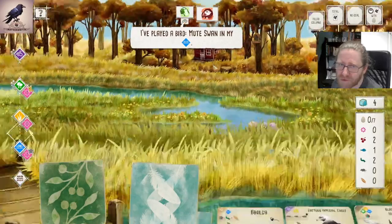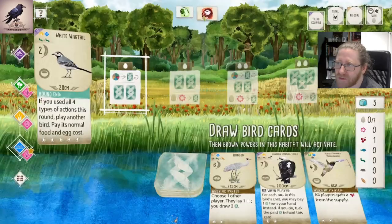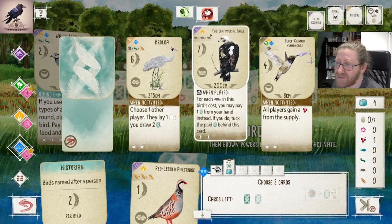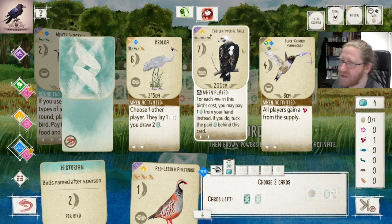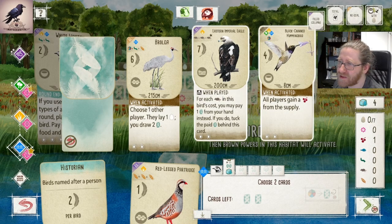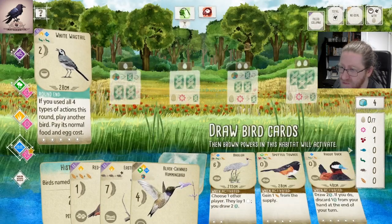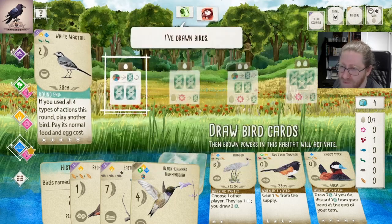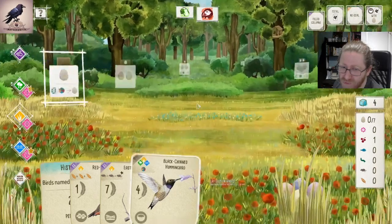Opponent just played Mute Swan, so they have a pretty good tucking opportunity here. Tucking opportunities - they really like cards like the Osprey, because they pick up a lot of cards and they can just play bombs together with that, so I don't want them to have that option. Also, let's take this Action Hummingbird. It's a really cheap bird that lets us have access to another bird for the last round goal, and it also works as a cheap bird to play in round two. Let's just hope that nothing powerful shows up, and they can have those zero-point birds.